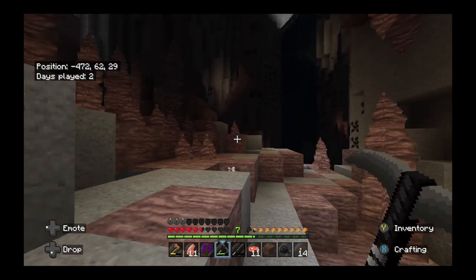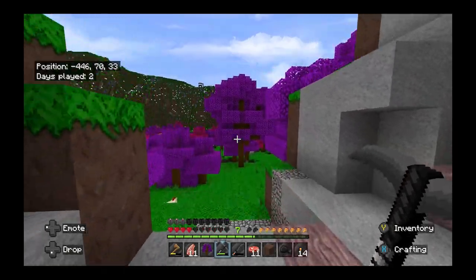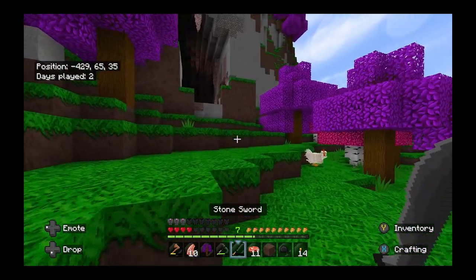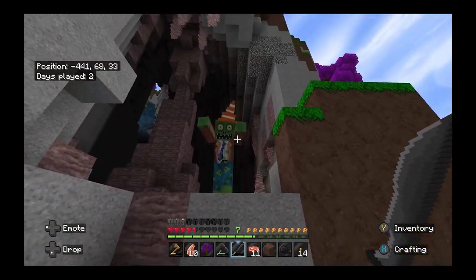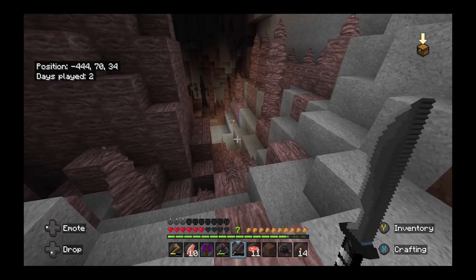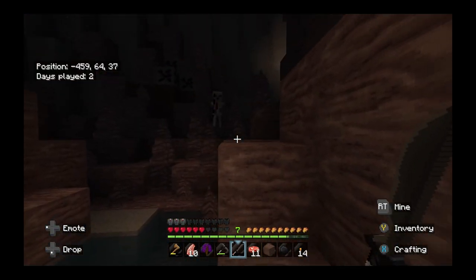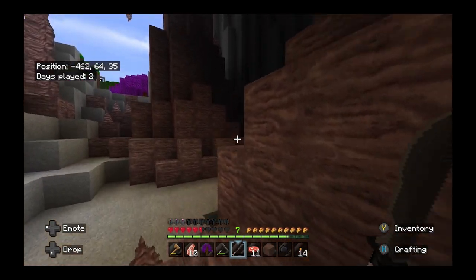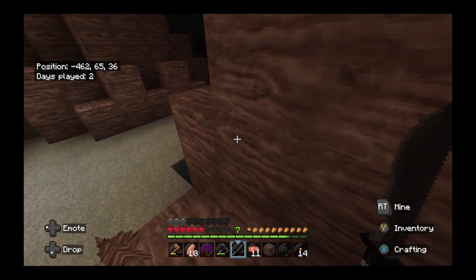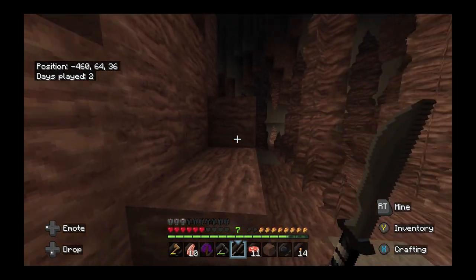There's two skeletons attacking me — super solution, leave. They might follow me so far out. Wait for my health to regenerate. Let's see if I can sneak up to him and get the boot. He's all the way over there of course. I've got to get him to come to me. Usually they come to you. All right, fine, I'll leave him there.